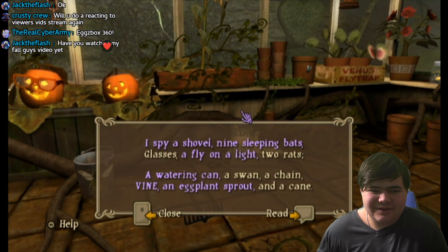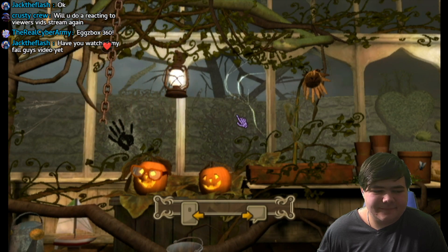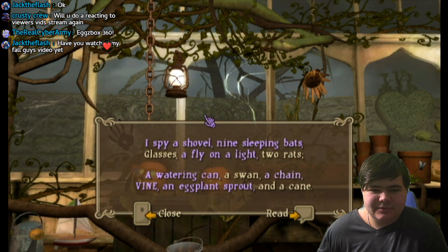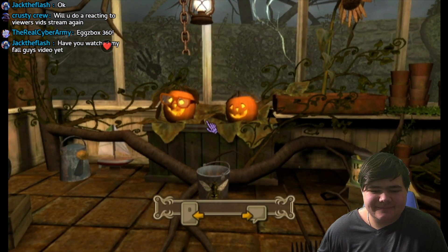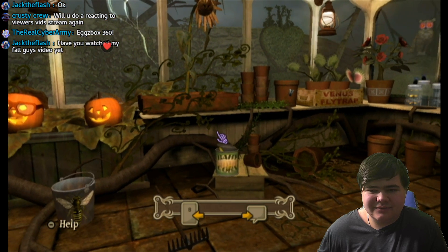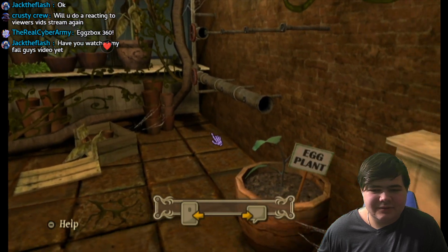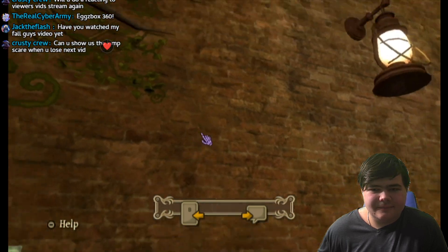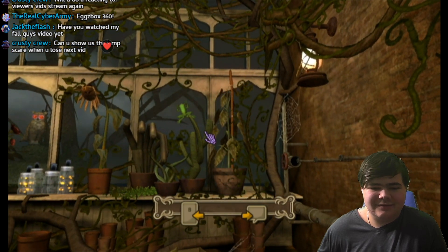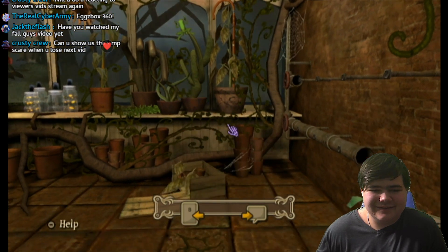I need two rats and a cane. Here's a chain — a chain. I need a cane and glasses. I really go out of order in this thing because I find something and think, oh wait, we need that. That's why I go out of order.